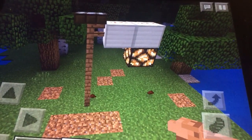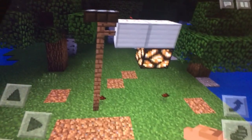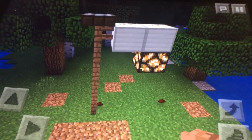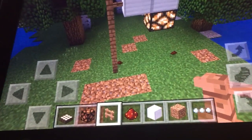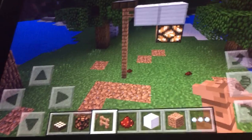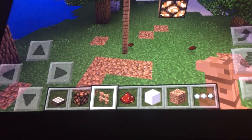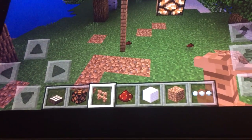It's the kind of lamppost you can see on the highway sometimes, or even on the streets. For this build you're going to need a daylight sensor, a redstone lamp, fence of any choice or iron bars, redstone, and a block of choice.